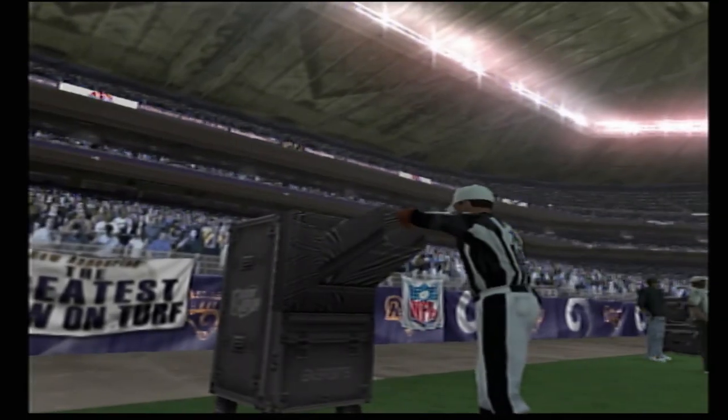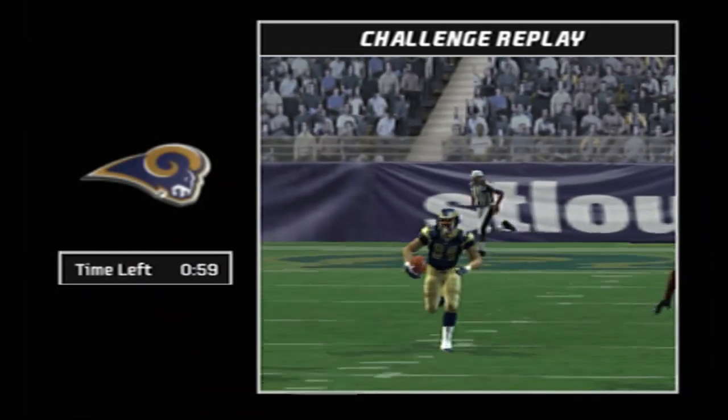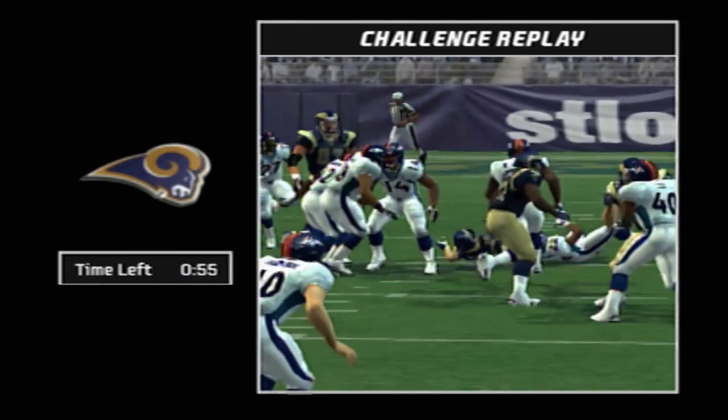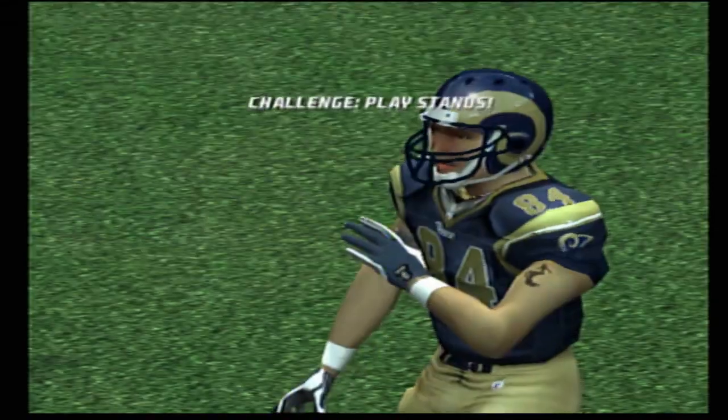The coach is upstairs as he decides to challenge. I think that's the right thing to do. A few looks to determine whether the ball came out before the knee was down. The key thing here is that the ball started to come out before his knee was down — it should be overturned.